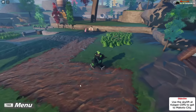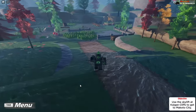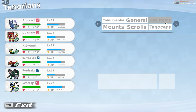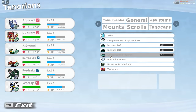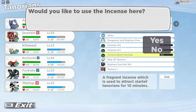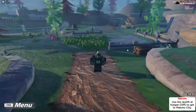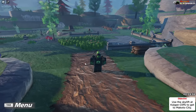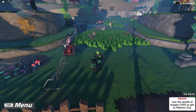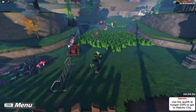Go ahead and pick literally anywhere on the map. Go into your inventory, press Tenorians, then go to key items and you're going to see conservation incense. Upon clicking conservation incense, all you have to do is press use and it is going to use the incense in this route. After just a few seconds, you're already going to start seeing starters spawning in the wild.